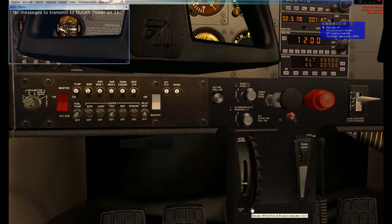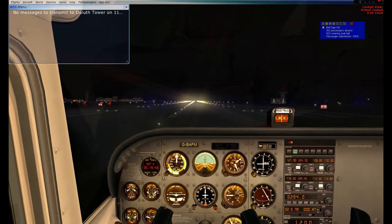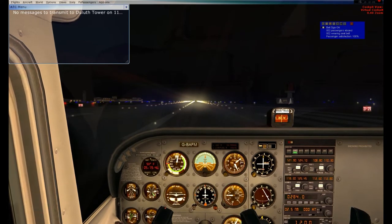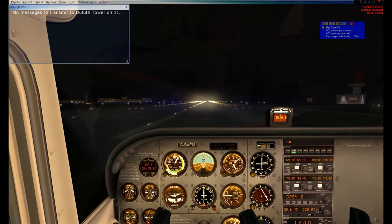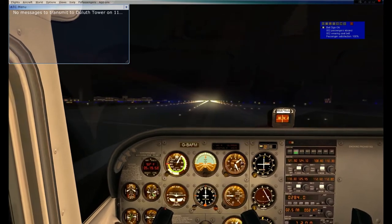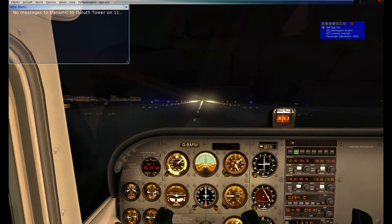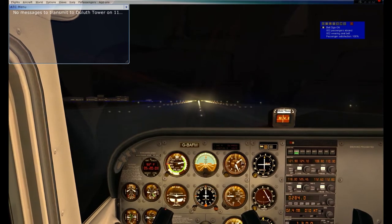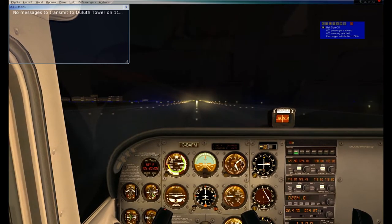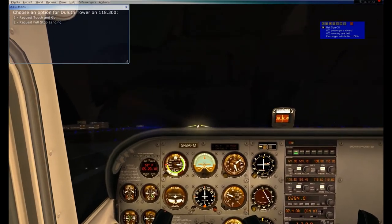I'm going to be doing my takeoff checklist but not vocalize it because too much happens at once. Here we go. Looking good right now. Decision speed 55 knots, looking good. 65 knots, still looking good. Rotate. And we are off the ground.